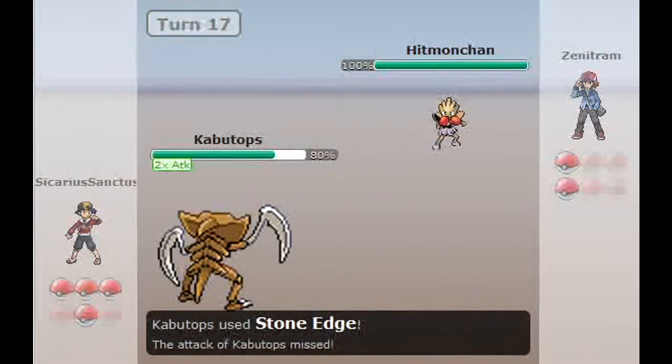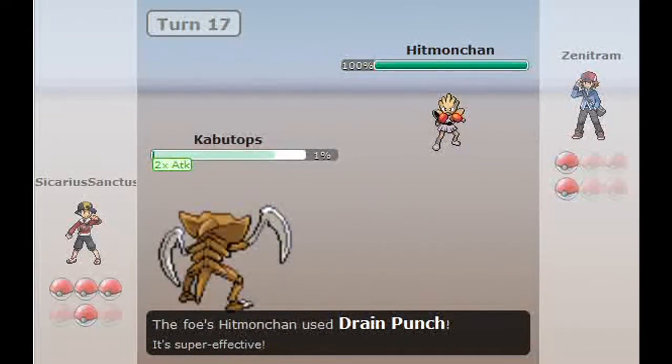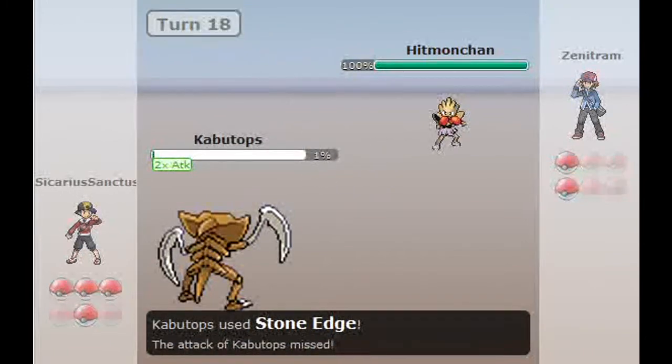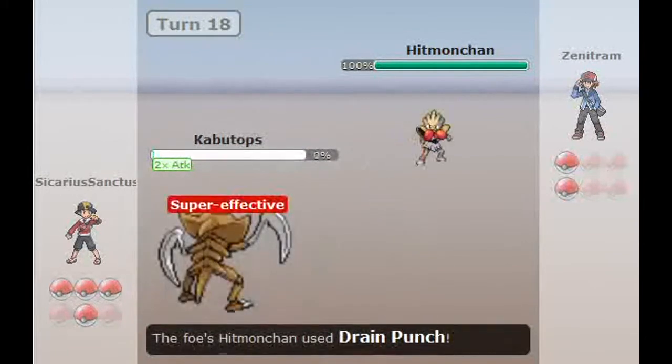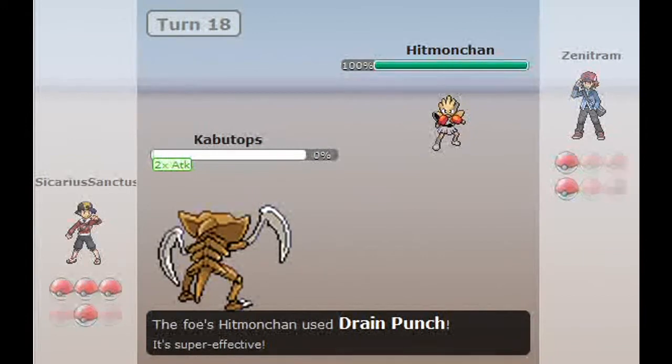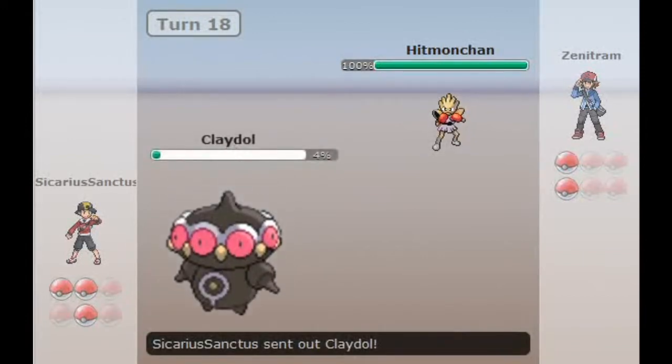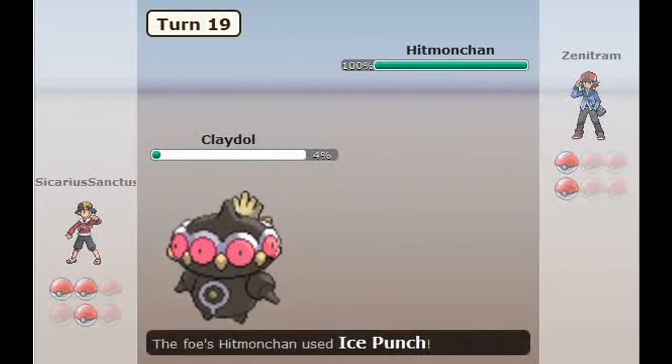He sends in Hitmonchan. I go for Stone Edge and miss. He gets the Drain Punch — almost takes me down. I got 1% left. Go for Stone Edge again and miss again. So he is able to take down my Kabutops totally untouched.